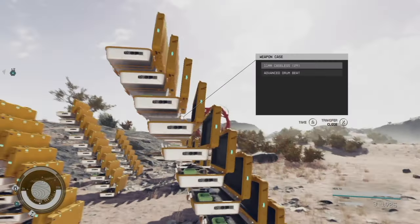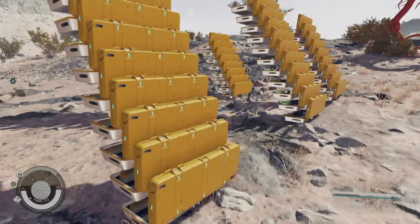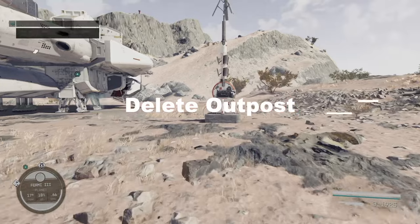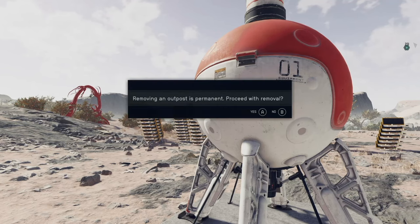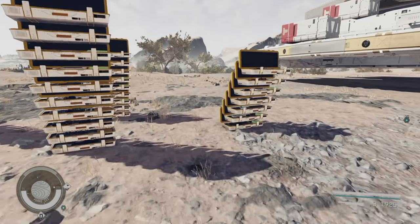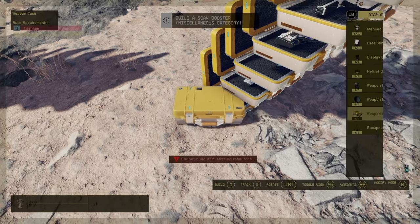Unfortunately we didn't get the gun that we wanted this time — it happens. So what you would do is go over here, find your outpost beacon, go to delete outpost, and permanently delete the outpost.